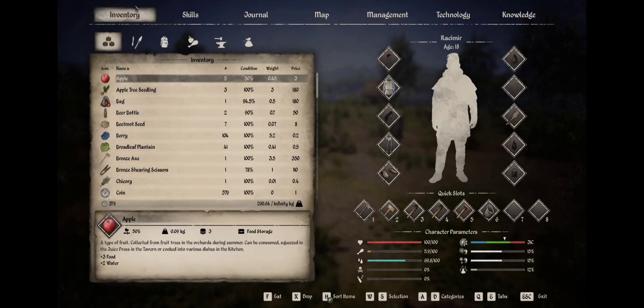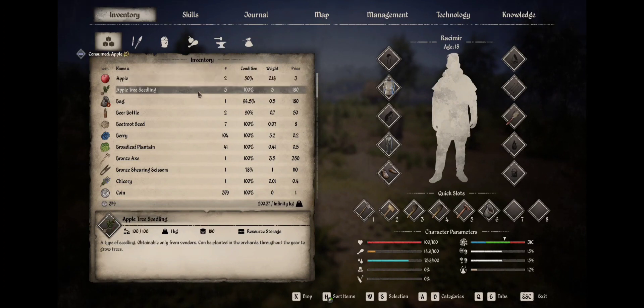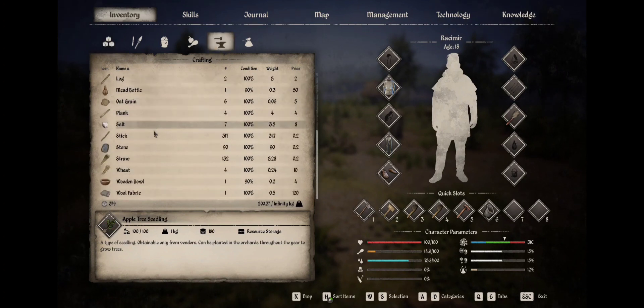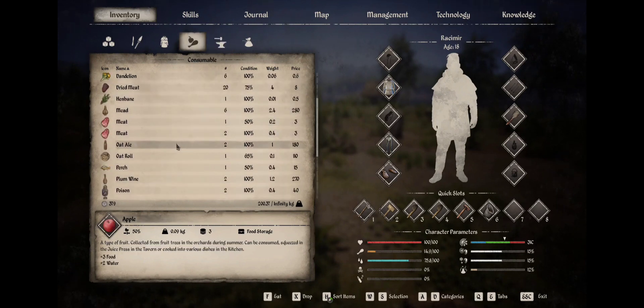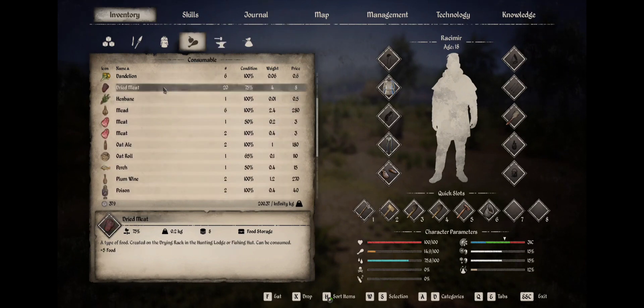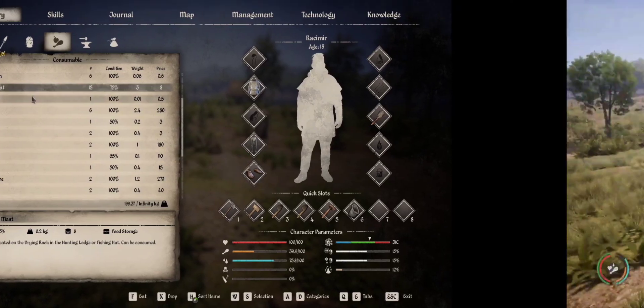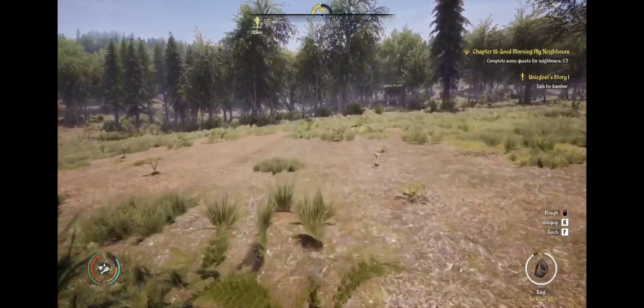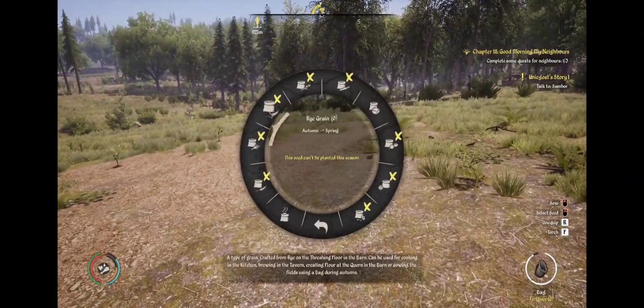I have some apples, I'll eat a couple of those. Oh wait, I have more trees to plant actually — I forgot about them. I have more trees. Let's see what else I have to eat — I have some dried meat, I should probably eat a few of these. I should plant the rest of these trees.